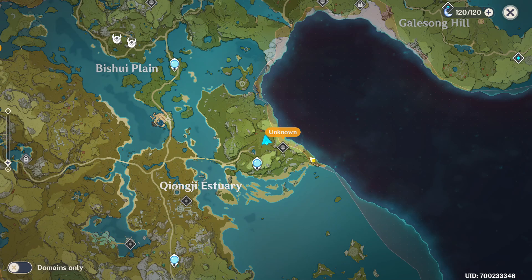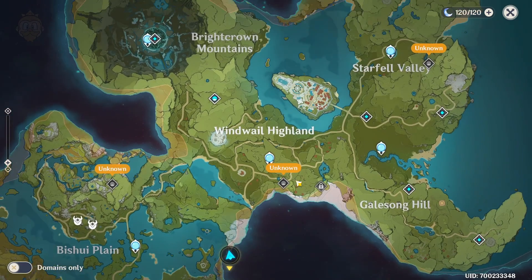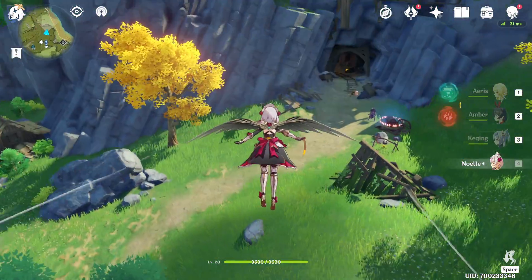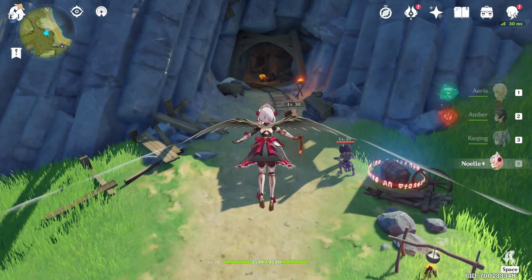I'll open the map now for you. It's in this section here, which as you can see is just south of Moonstart, next to the Black Void, which are the areas that aren't available yet. So we're going to head here and you'll see this little mine area that's right next to all these enemies.